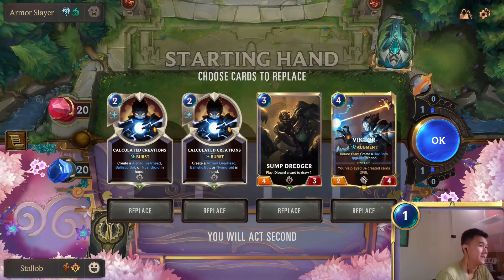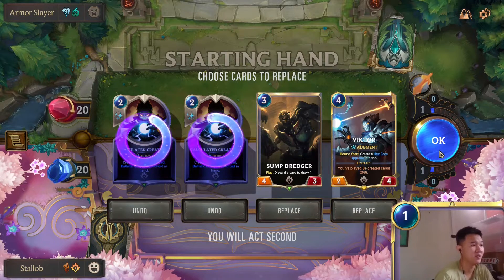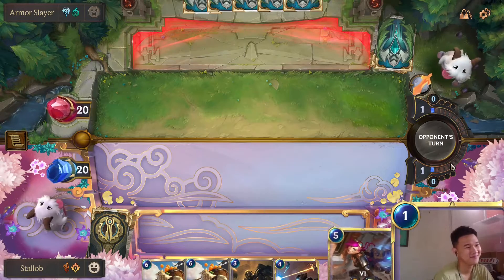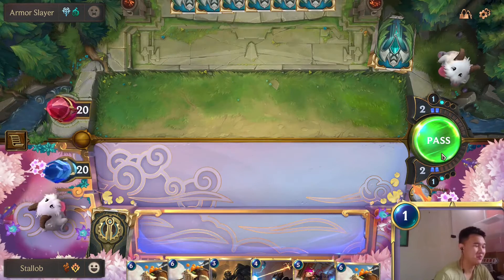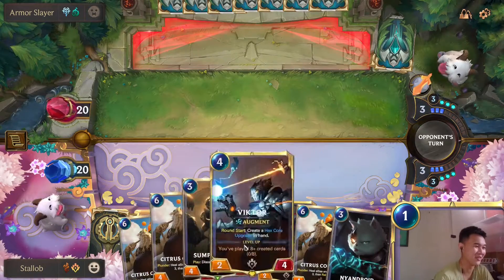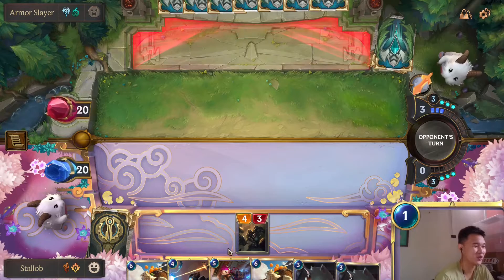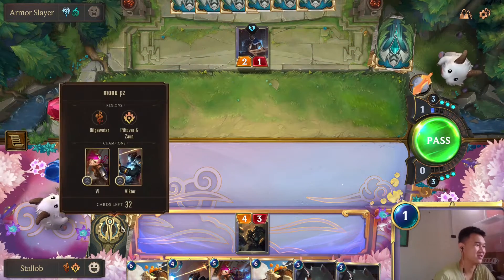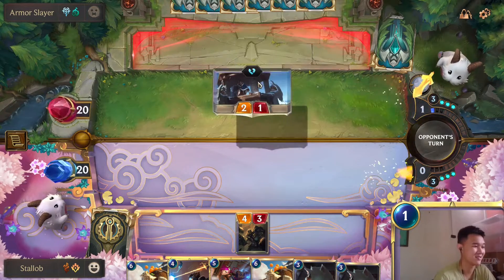Okay, interesting combination. We need Ballistic Bot here. This is going to be a long game. Oh my god, are we playing poker or something? Sometimes I just feel that the drawing system is just off - like the algorithm has something off with it. You can just draw so many similar cards in a row. Maybe it's just the chances - out of 40 cards, I guess the chances are quite low.